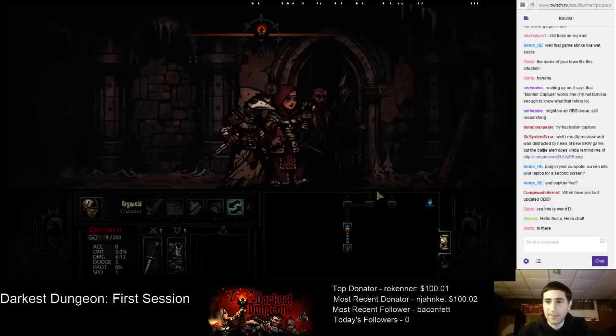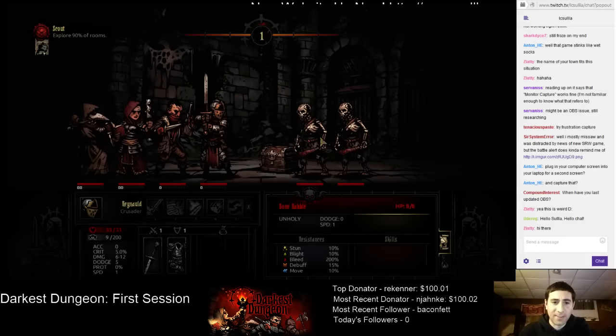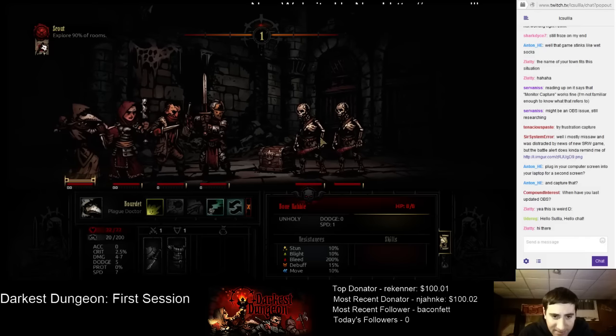W to go in. Oh hey, we got guys to fight. Skeletons. Speed one, zero dodge. Very resistant to stunning, but they don't bleed - because they're skeletons.